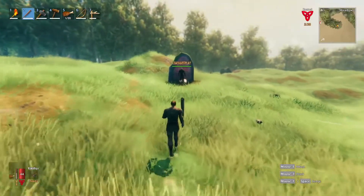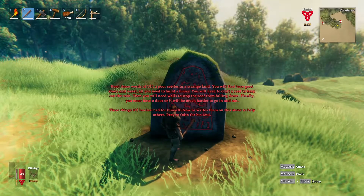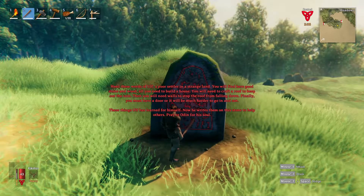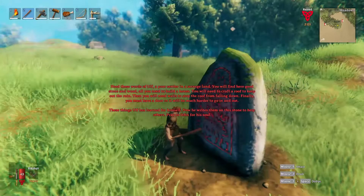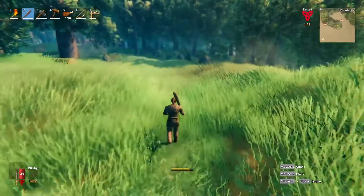More green grass — what is this? Oh, is this the event of another boss? Moonstone. I think they're just things around the world to give you a clue. These things Elf has learned for himself — now he writes them on the stone to help others. Pray to Odin for his soul. He learned how to make a house, he's telling us what to do. That's nice — cheers, dude.